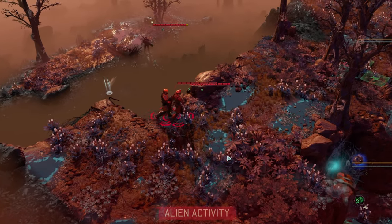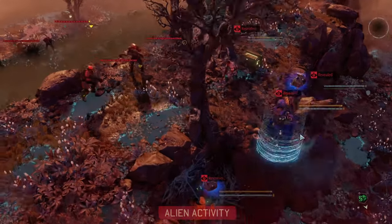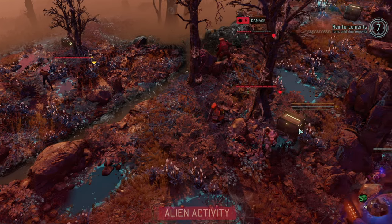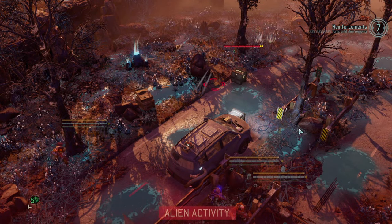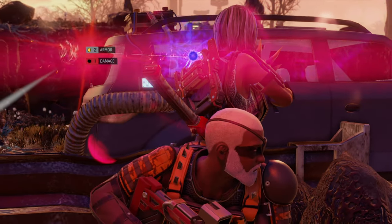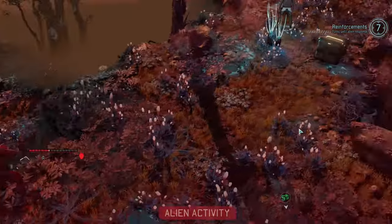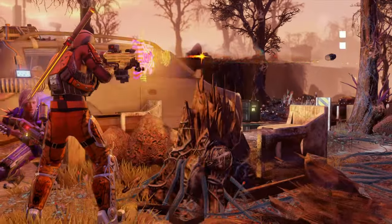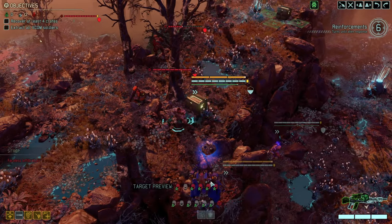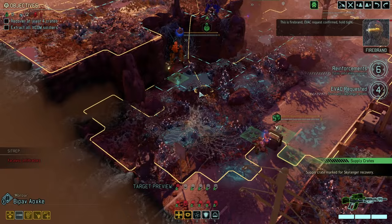More enemies — okay. We're being spotted out now, it's gonna happen. Good hit. Nice hit. And now Ataxia has also lost his concealment. As per the usual, we're triggering it all. We're picking up a steady signal from the transponder. Firebrand is en route to make the pickup. This is Firebrand — evac request confirmed, hold tight.